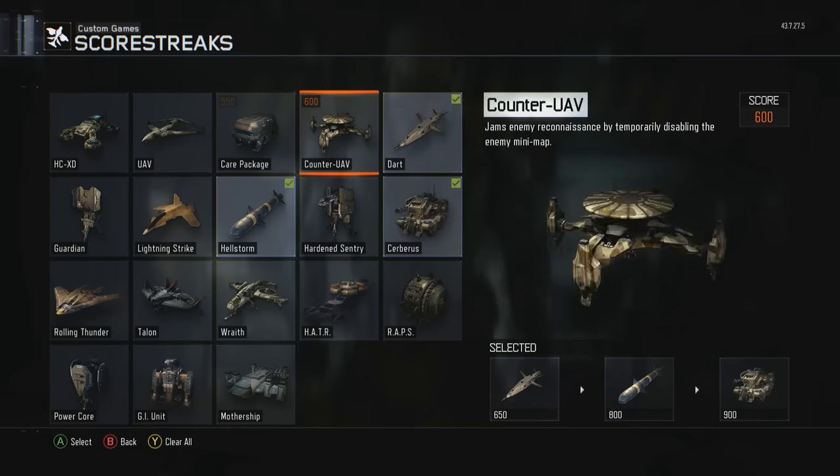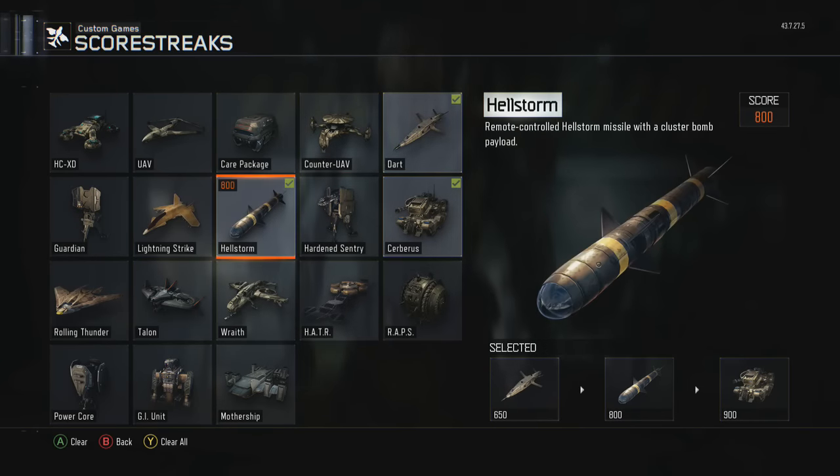Okay guys, so to do this glitch, all you need is the dart score streak and the hellstorm score streak.